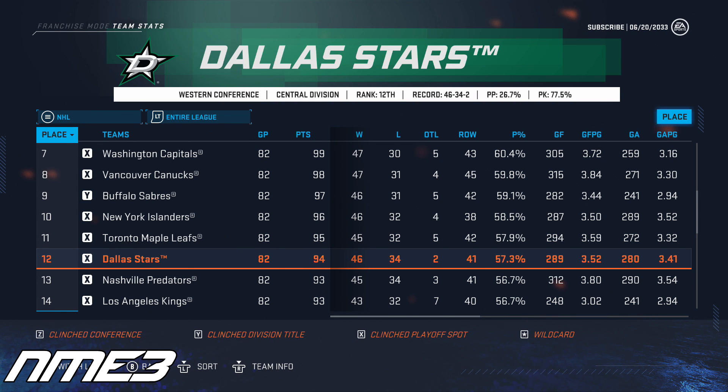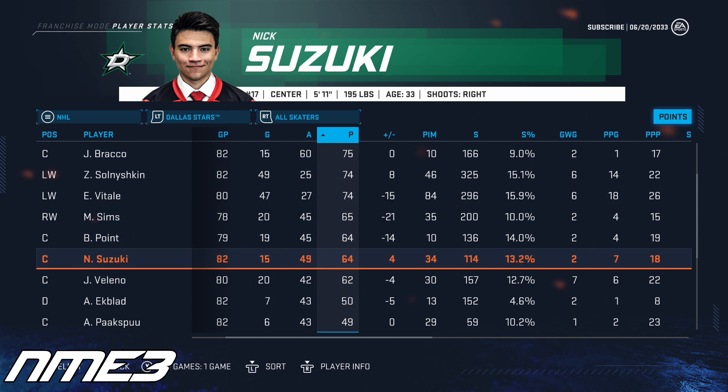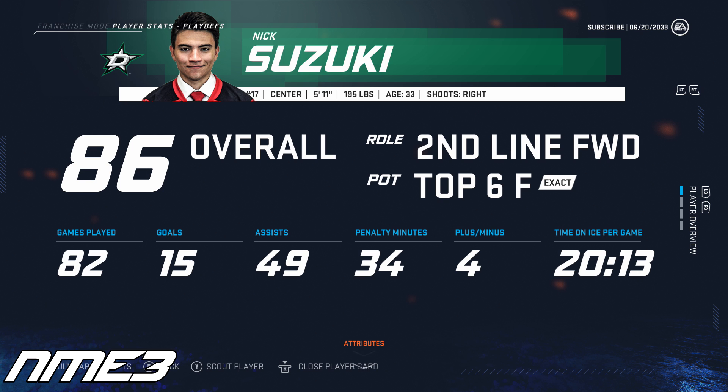Finally in year 14, the Dallas Stars finish 12th in the league and are back in the Stanley Cup playoffs. Dallas knocked off Nashville and Los Angeles but were swept in the conference finals by the Edmonton Oilers. Nick Suzuki had another decent season, scoring 15 goals and 49 assists for 64 points, and in the playoffs scored 2 goals and 7 assists for 9 playoff points. Nick Suzuki is back up to an 86 overall.